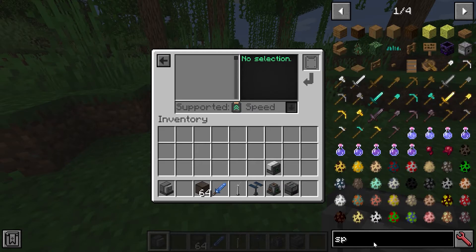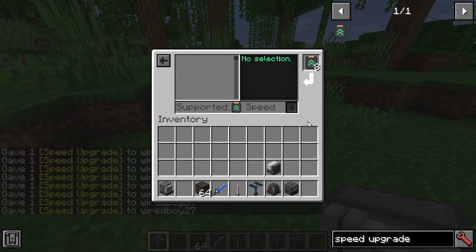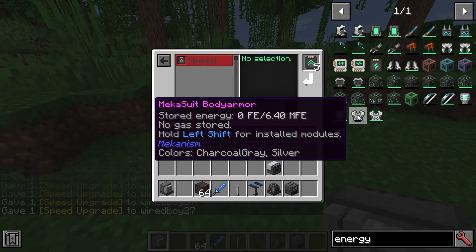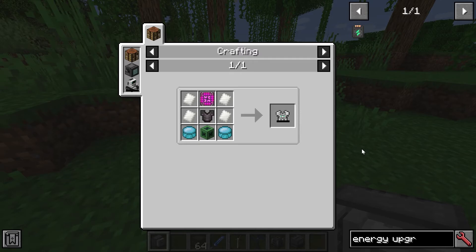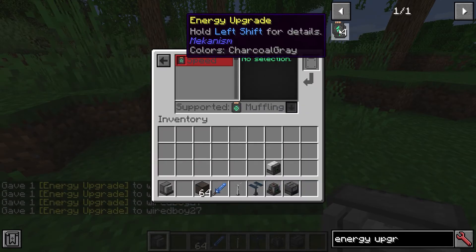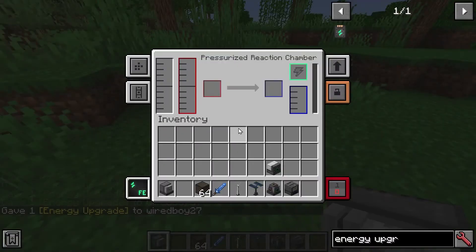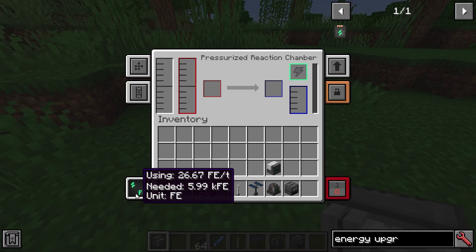You've got speed muffling, which just turns the volume off. If you put the speed upgrades in, you can get up to eight. And then what you're going to want to do is also put in energy upgrades. You can see as you put the upgrades in, the usage will change — so it now needs 8,000 RF.